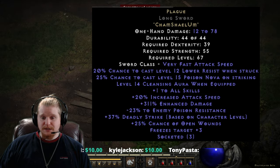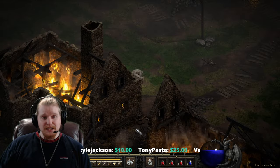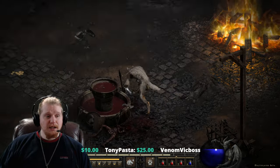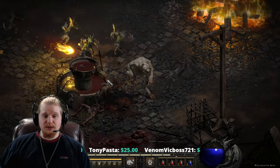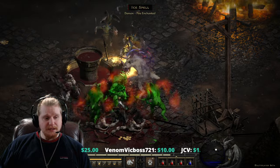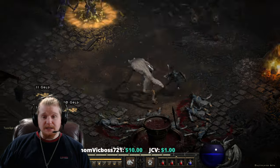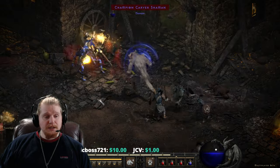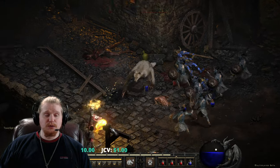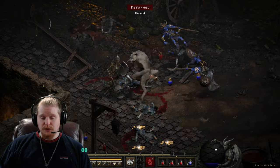Without further ado, let's get into the actual item. I've prepared the item in advance for you guys. If you haven't already checked the description, the link is down there and you can download this item. I've created it in three different bases: one is a Phase Blade, the other is a Colossus Blade, and I've also made an ethereal version of the Colossus Blade, so you can play around with all three.